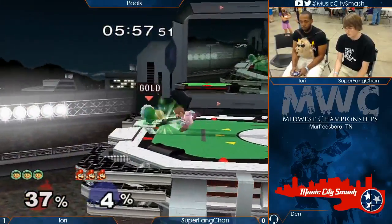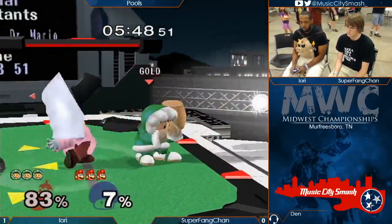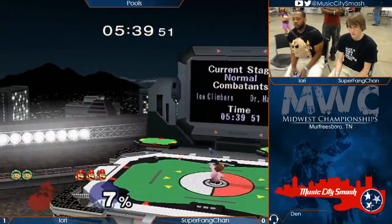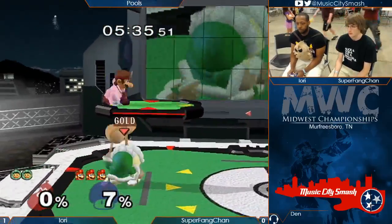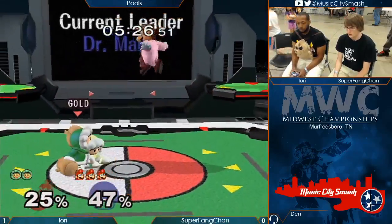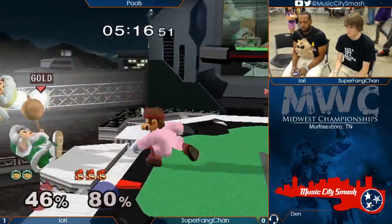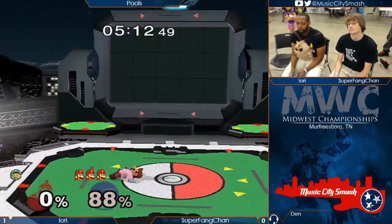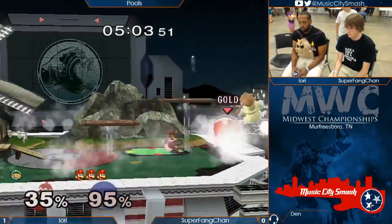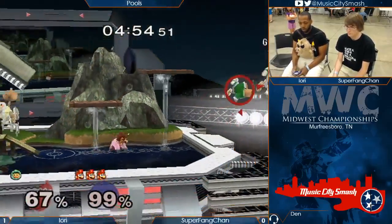We're at three stocks apiece, Iori at 0%. Got the edge guard right now — nice up-air stream to get some percent, put him in the corner. Gets the cape, tries to cape it out. Back air up — back air to semi-spike is very good if they don't know how to DI it, because it sends at an angle that's practically straight downwards. Super Fang Chan's gotta get something started — he's at a deficit of a stock. Iori's doing a really good job putting him in his place. The way Iori's using pills is smart: either using them to separate the Climbers or just to frustrate them. When Ice Climbers get frustrated, all they try to do is fish for grabs and smash attacks, and then you can punish them for making mistakes.